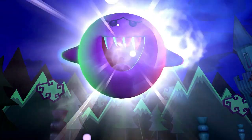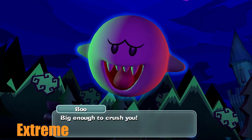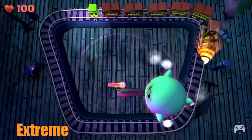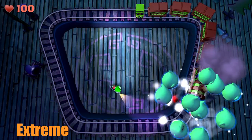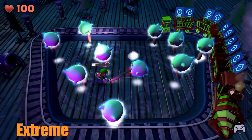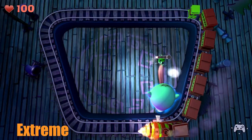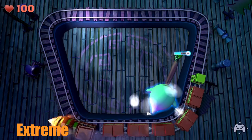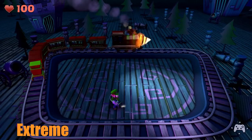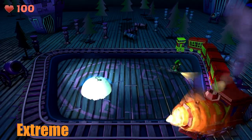Now the extreme category, starting with the Big Boo from Luigi's Mansion 2. You have to find it and shoot it onto the drill at the front of the train, which is extremely difficult because you can get stuck in corners. It will then split into millions of smaller boos, and you have to shoot them into the small compartments of the train.